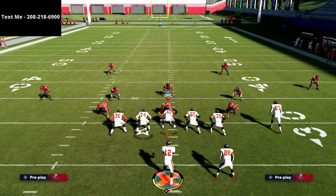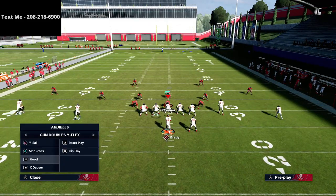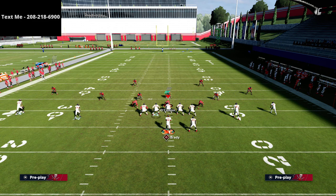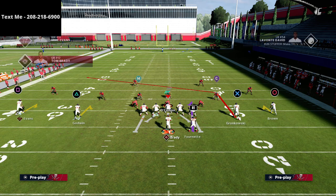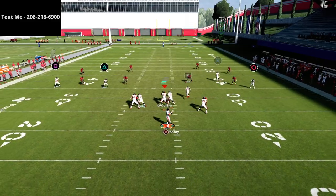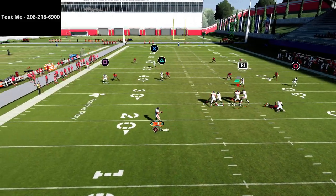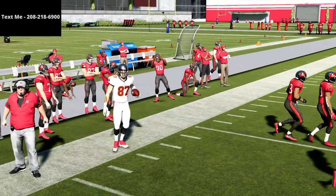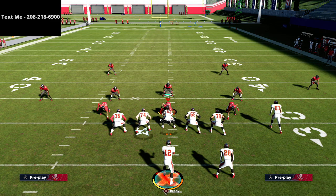Another way to run this play is to leverage the hitch route. It's really simple but effective, especially paired with a post out there and another hitch — this will beat pretty much every zone in the game. The tight end route will get open on the sideline really easily. Those are three different ways to run the Smash. I think it's one of the most underrated passing concepts from the Gun Spread this year — it kills Cover 3 Mabel and most people don't realize that.